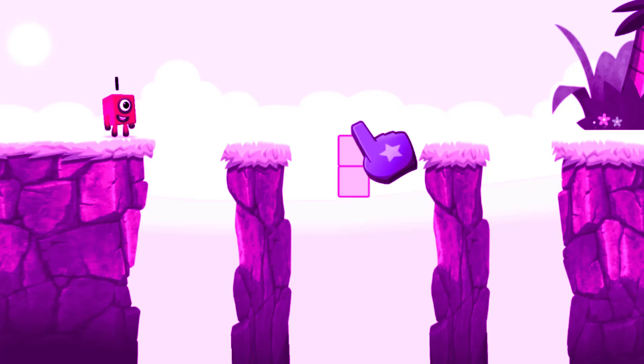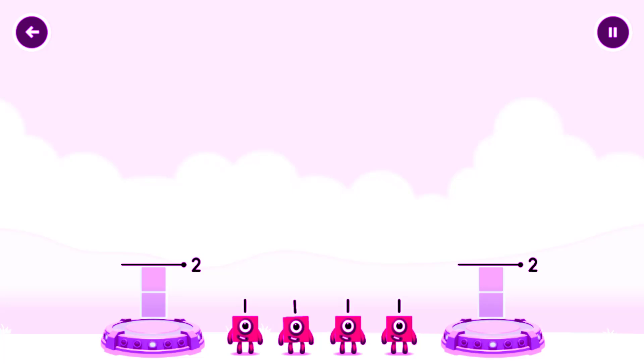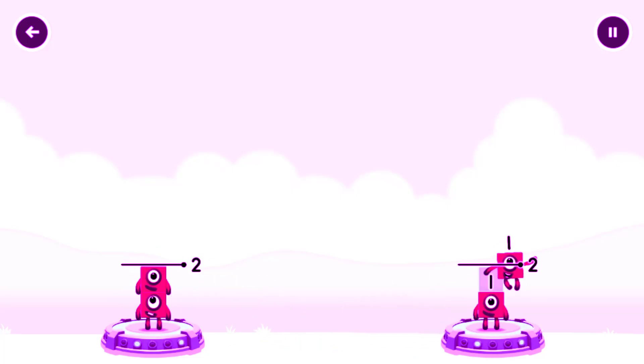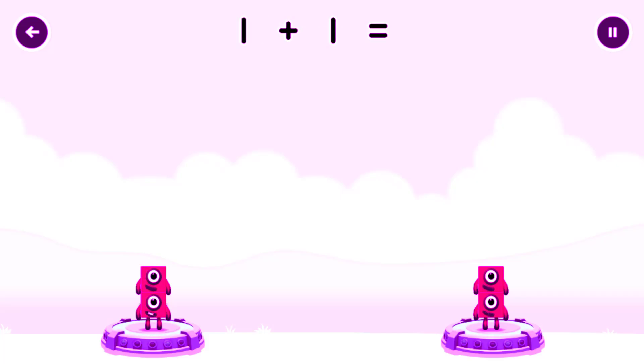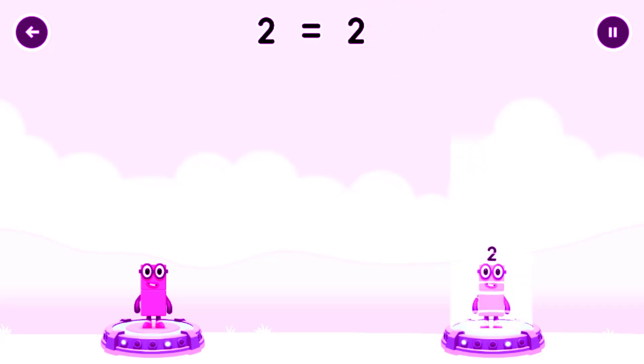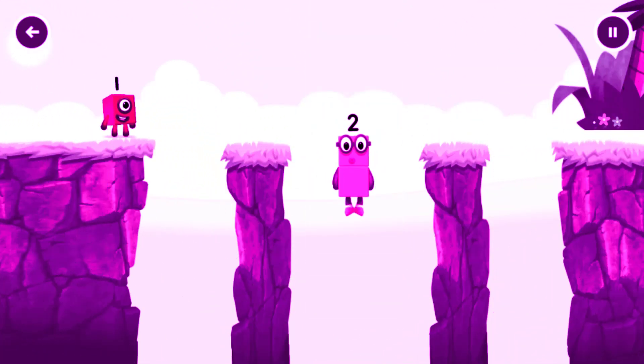Tap to start. Share the number blocks evenly to make two groups of two. 1, 1, 1, 1. You got it! 1 plus 1 equals 2. 1 plus 1 equals 2. 2 equals 2. Okay, good job!